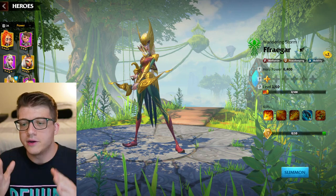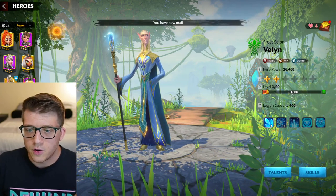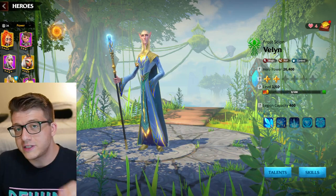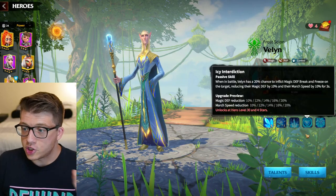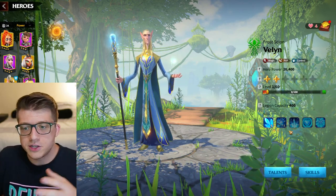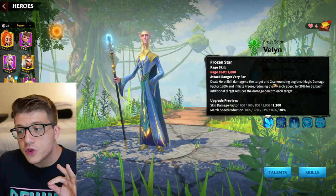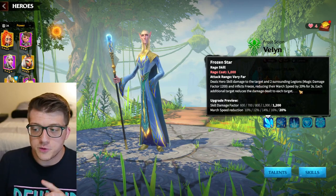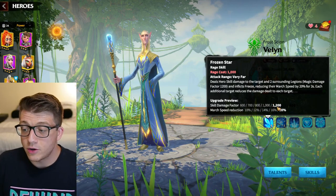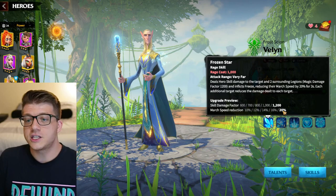Now we're entering the top two — you could put either of these heroes in the number one spot. In the number two spot is Velen. Velen is definitely one of the best heroes in the game right now, especially good for free-to-play and low spenders. Number one, he doesn't come around on lucky spin — you can get him from your gold keys for free over time. Number two, all of his skills are very effective in the open field with no prerequisites. His first skill deals 1200 skill damage to three targets — one target and two surrounding — and freezes them, reducing march speed by 20%.